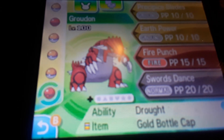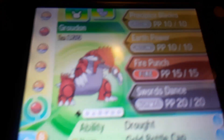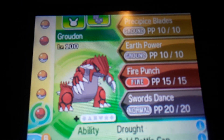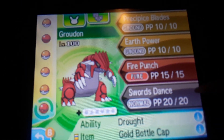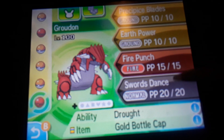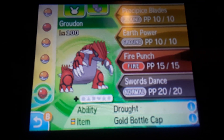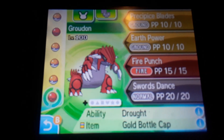Groudon has the ability Drought, and is holding a Golden Bottle Cap. Looking at the moves — I'm going to have to change these two, actually all three of these, but I think I'll keep Fire Punch because that could work out.